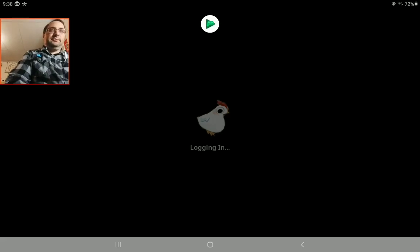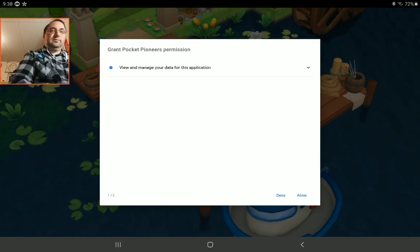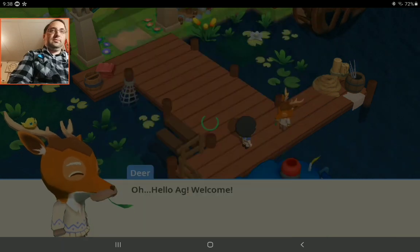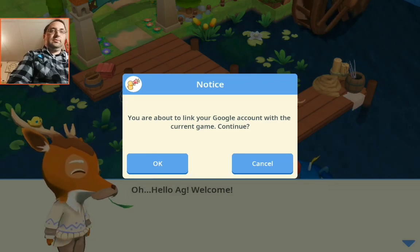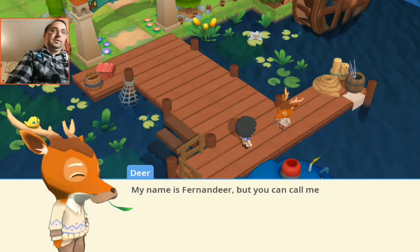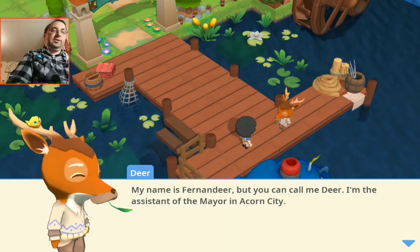It doesn't make me do it anyway. Welcome, A.G. My name is Ferdinand Deer. You can call me Deer. I'm the assistant of the mayor in Acorn City.